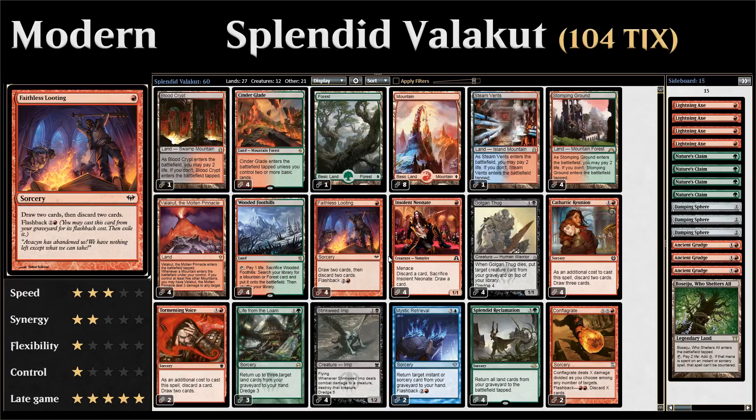Starting with four copies of Faithless Looting — one of the most important cards in any dredge deck. One mana: draw two cards, then discard two cards. If we already have a dredge card in the graveyard, we can replace the draw from Faithless Looting with a dredge effect. For example, if we have Stinkweed Imp in the graveyard, we mill the top five and return it to hand. If those mills put another dredge card in the graveyard, that replaces the second draw. Then we can still discard two more dredge cards to dredge them again in the future. Faithless Looting also has flashback for two and a red, so we can flash it back for free from the graveyard.